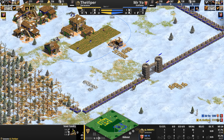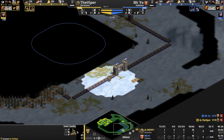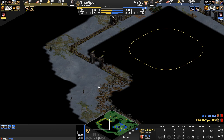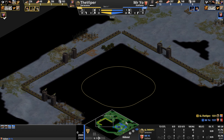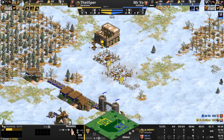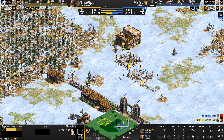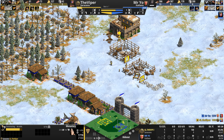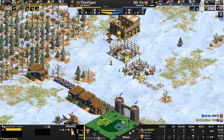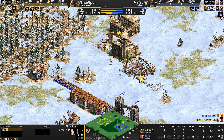The Viper has seen everything in the immediate perimeter of his opponent's base. Mr Yo has similarly used a scout, so he's seen the same. Take a look at Mr Yo's map vision — how much more our Italian has seen. One thing I didn't consider which I probably should have as a caster: not only do the Saracens have a pristine archer line, but they have an absolutely pristine monk line as well.